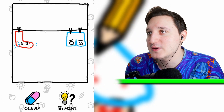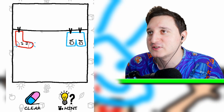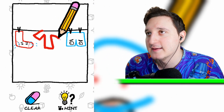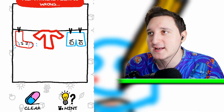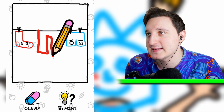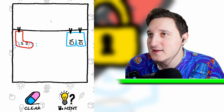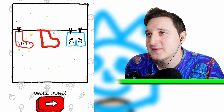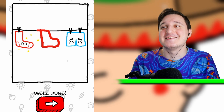We got socks, we got underwear, but we don't have maybe a t-shirt. Is that what's missing? Or maybe a shoe — I'm going to try a t-shirt first. No, it's not a t-shirt. Maybe pants — let me try again. It's not pants either. Do we need shoes? It's another pair of socks — that's what we needed! Okay, that was awesome.